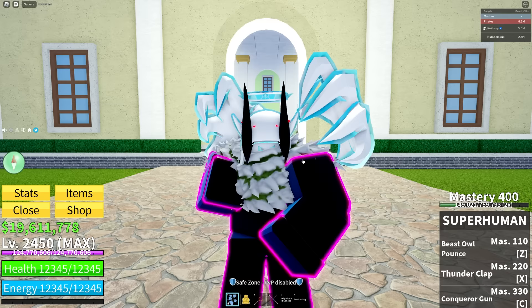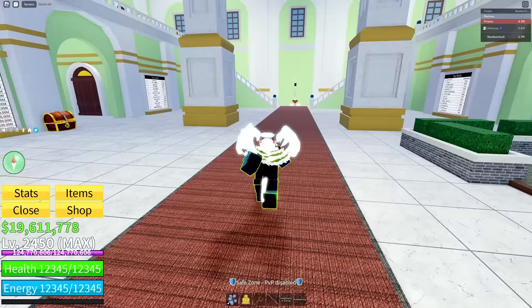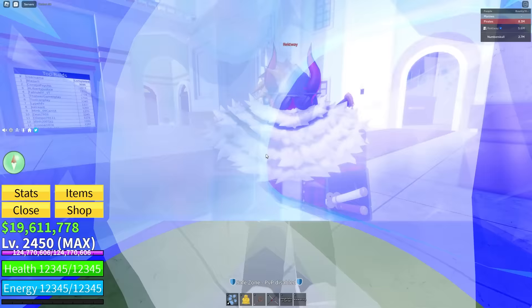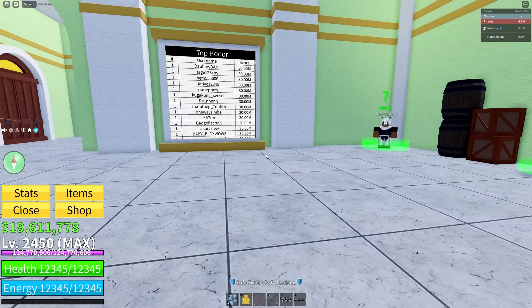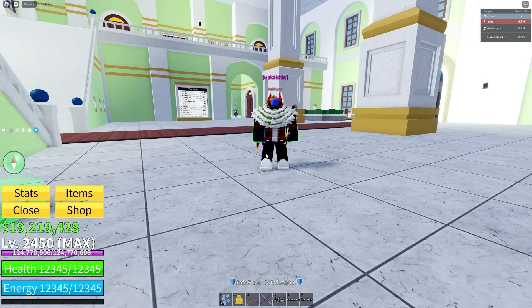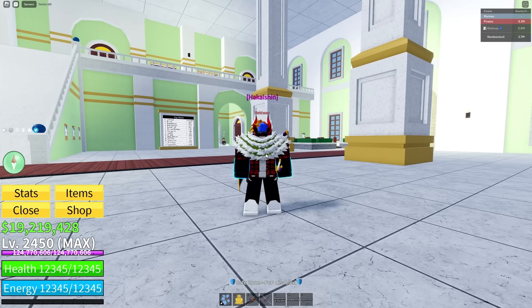We're gonna go ahead and go back over here and give Rexway his fruit because he's always helping me out, always grinding these fruits, and he's always helping me with these bosses. I can already tell you're gonna give me the most dull water fruit. The Blox Fruit Gods have spoken and they're gonna give you something amazing. It's gonna be either a smoke fruit or like a stupid little bomb fruit that you always give me.